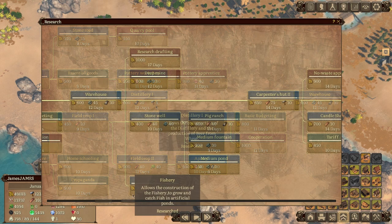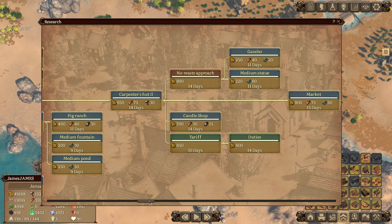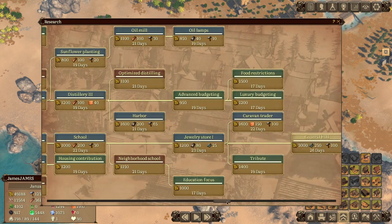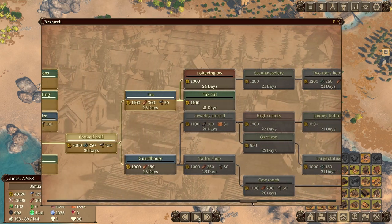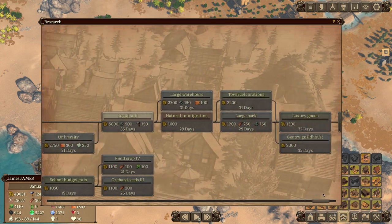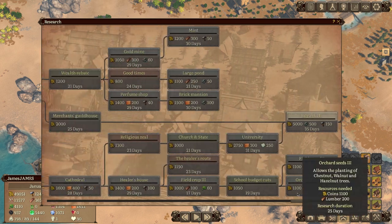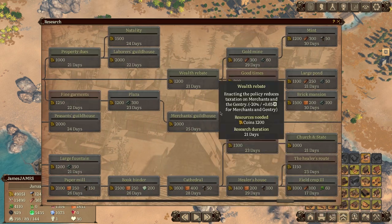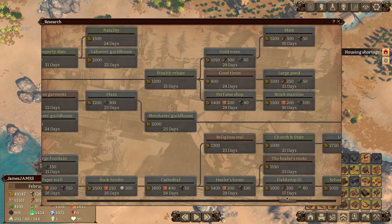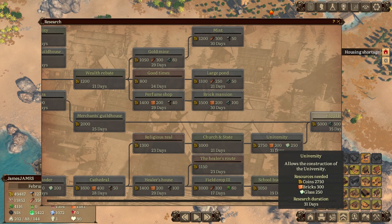I've unlocked the majority of upgrades. I have 50,000 gold right now so I could buy my way through almost the rest of the tech tree. The one thing stopping me is resources and time — for example, getting 300 bricks when we were just talking about having 4,000.